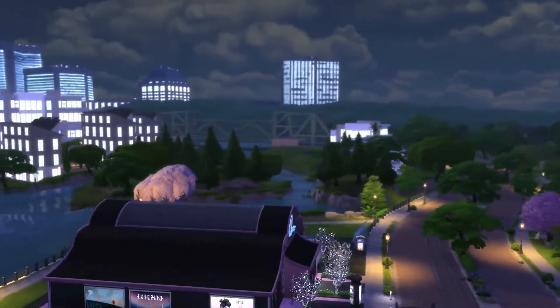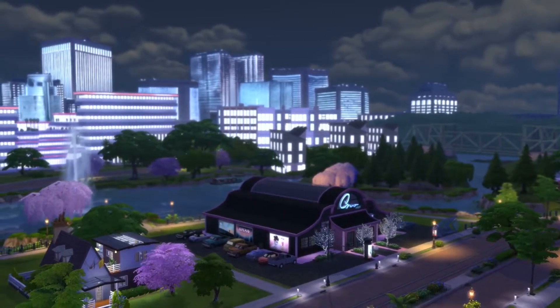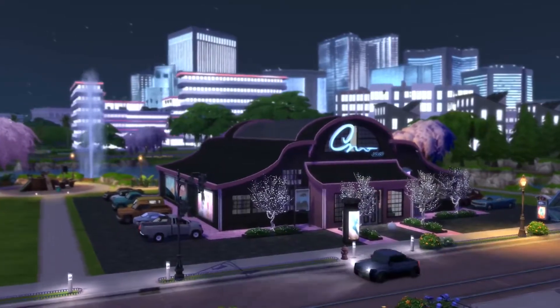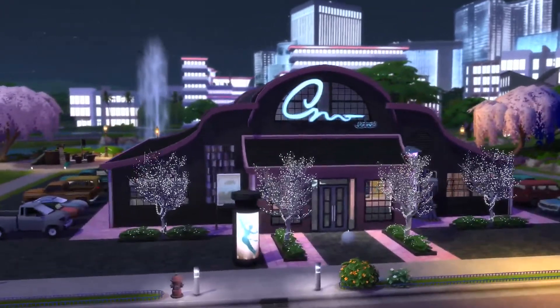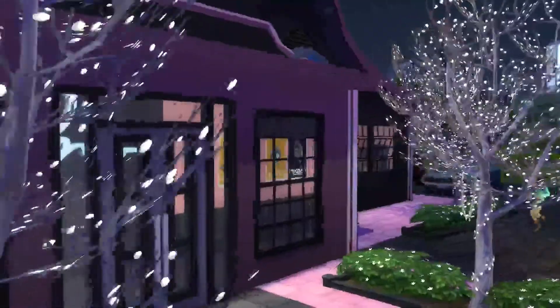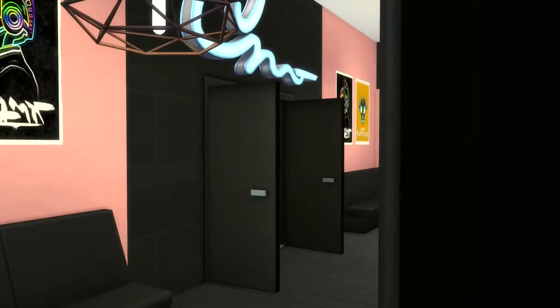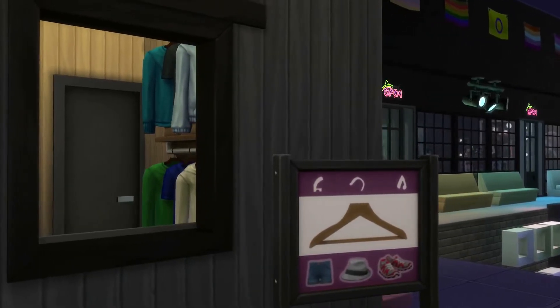It turned into a whole build, and yeah, now we're doing the tour. The idea of the build is that this building used to be a public pool, but it was transformed into a nightclub. I created a building that looks as much like an outdated public pool as possible, then renovated into a nightclub. I chose this wavy, curvy form for the roof to resemble waves, thinking like in the 80s or 90s an architect would have designed this for a public pool.